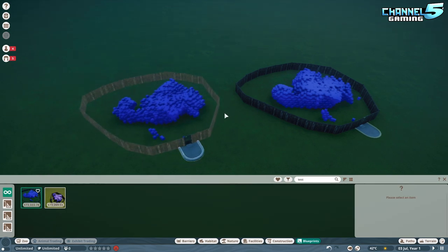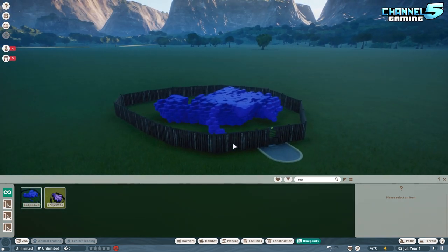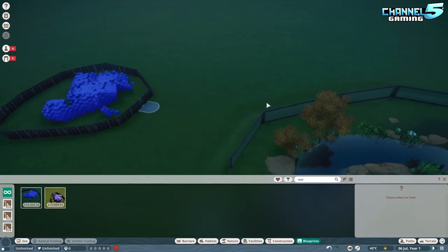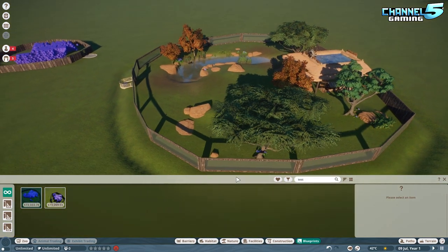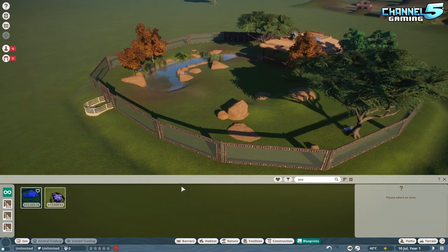Now you might be thinking, okay, that's cool. I can do unlimited blueprints, so if you build something very intricate, now you can share it with this method. Well, what other uses can be done with this? What I didn't realize at first — let me change the time of day here — I didn't realize that barriers saved the terrain inside.